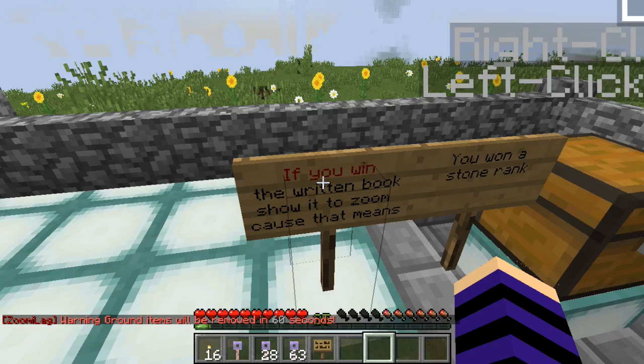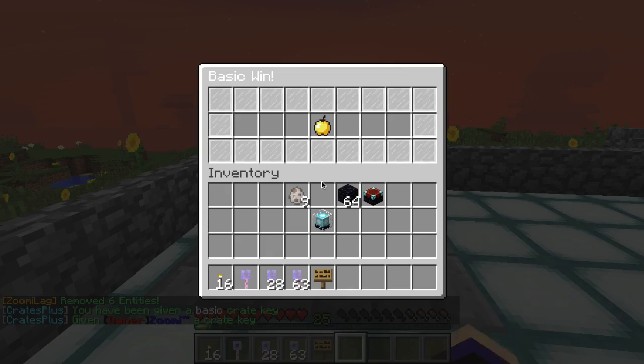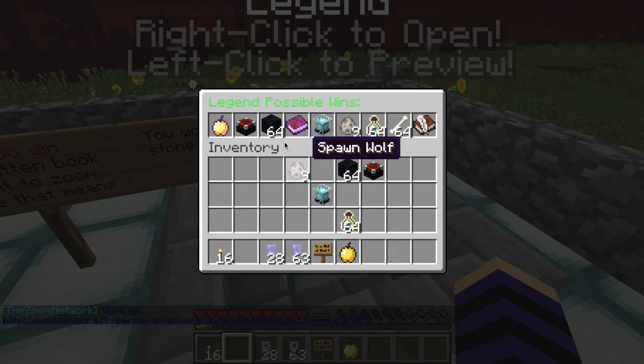In the legend crate, if you win the written book, show up to Zoom because that means you won a stone rank. The written book in the crate means you got a rank. Now you can see all the things you can win.